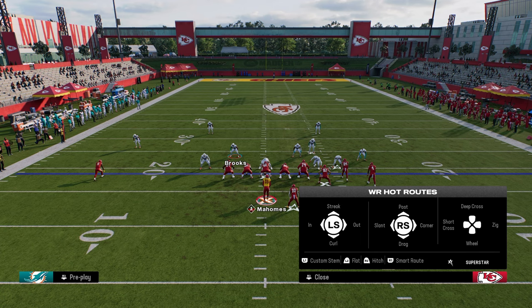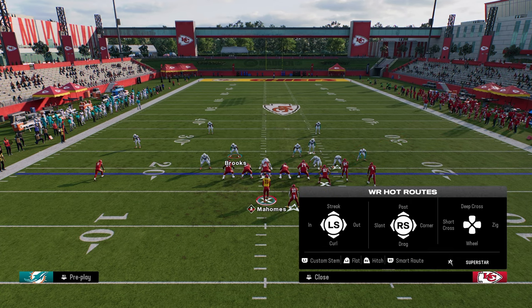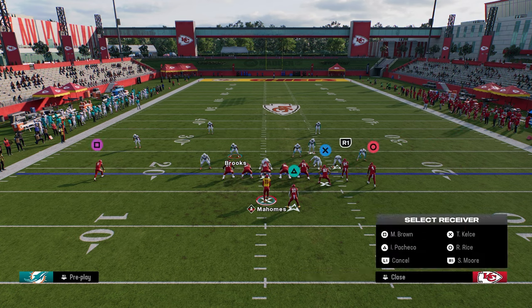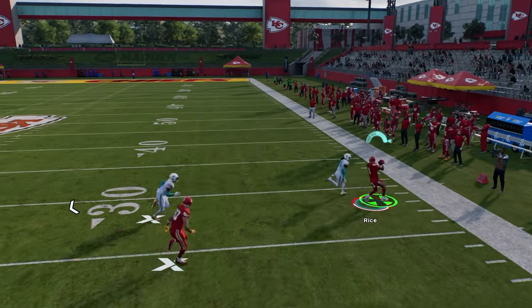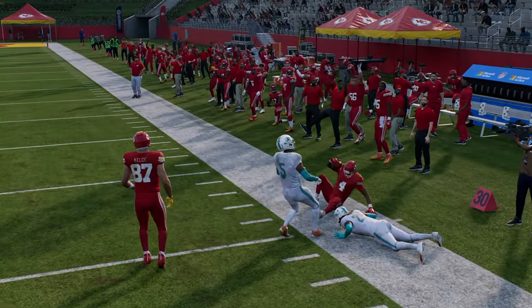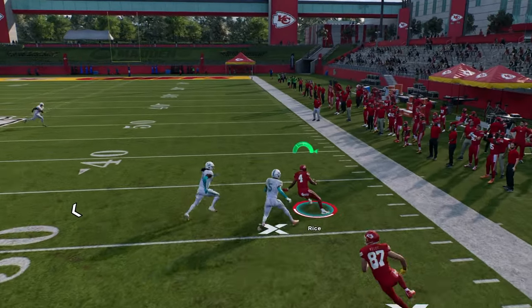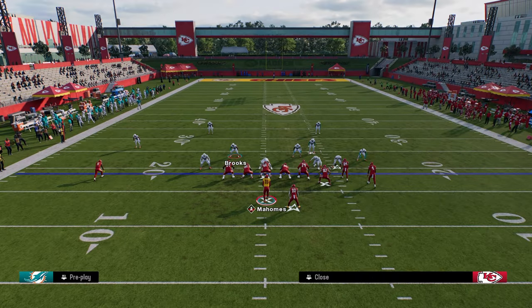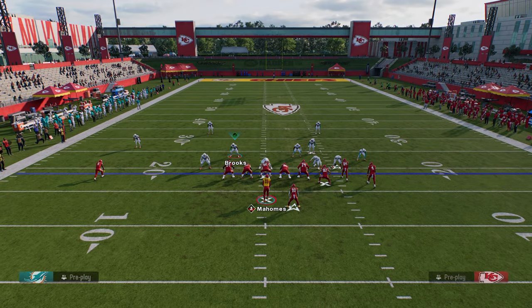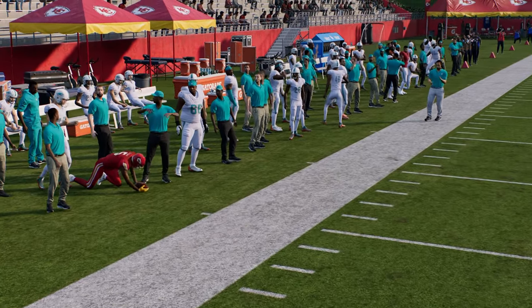Here's how to use this passing feature. You Freeform Pass by holding the left trigger, then steer with the left joystick. For example, on a corner route, you can Freeform it and get a little more bend on the ball and more accuracy. Without Freeform, it doesn't lead the receiver as much and you don't get as much bend. One of my favorite routes is the speed out — you can Freeform it and make it almost impossible to defend in man coverage.